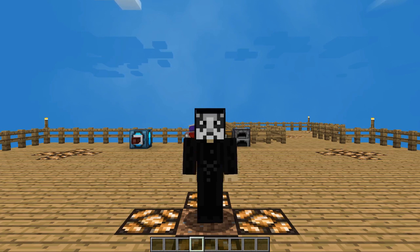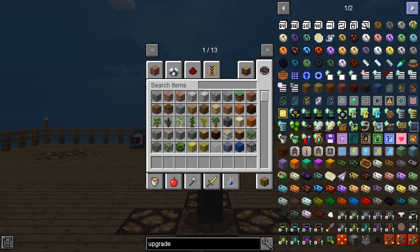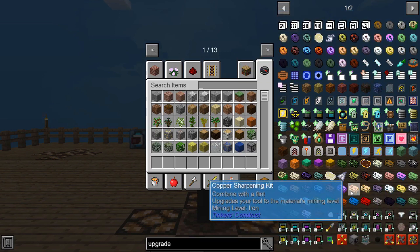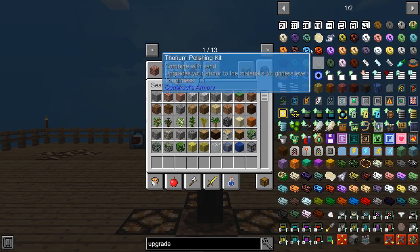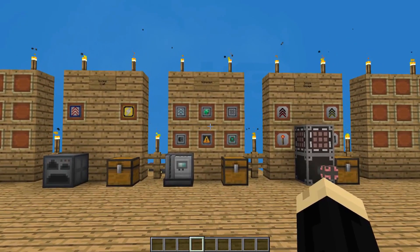So right off the bat, if we go into the JEI and type just 'upgrade', you can see a lot of different things come up — a little over two pages worth. Now some of these, such as sharpening kits, are not really upgrades, but there are a lot of different upgrades that can be found within here, and clicking on them will of course show you their recipes. We're going to be looking at three different mods' upgrades specifically in this video: Nuclear Craft, Mekanism, and Simple Storage.